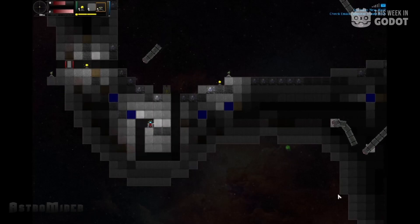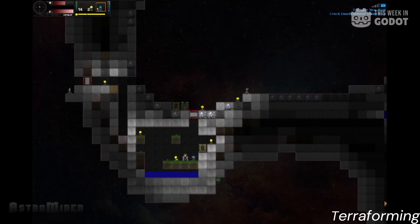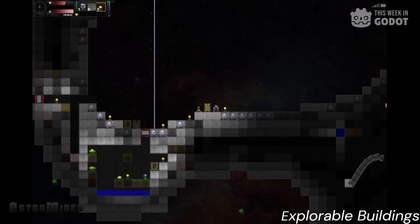You'll need to use the resources you find in asteroids to make your way home. The gameplay focuses on exploration, crafting, and base building, and with a procedurally generated map, each playthrough will feel completely different.